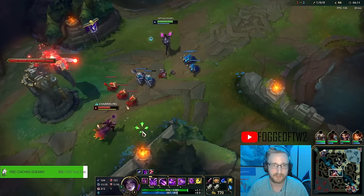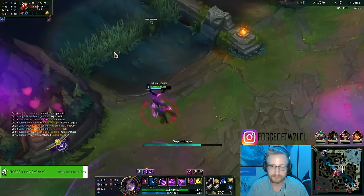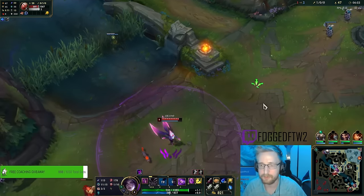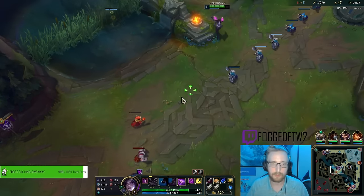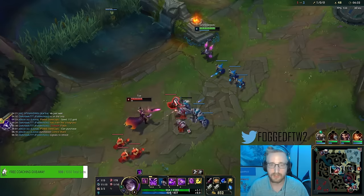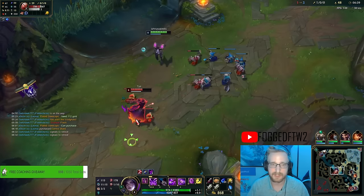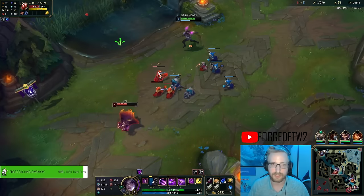Another good ward if you're pushing like I am is to ward his jungle entrance. I can use a W for a little poke on the Evelyn. Ward top side, hover towards top side, exit towards top side. Good positioning in mid lane can make sure that you stay pretty safe. Now we know for sure that Evelyn's bot side, so we're just gold generating right now.